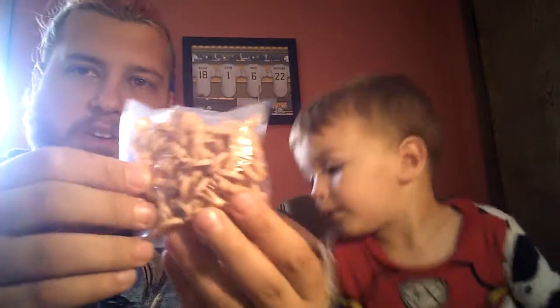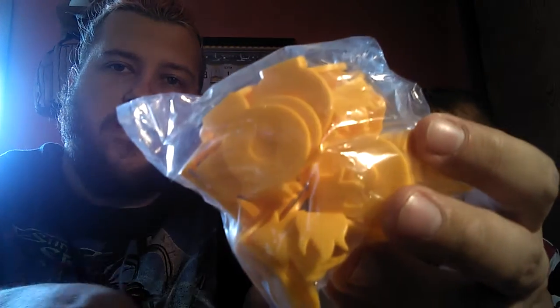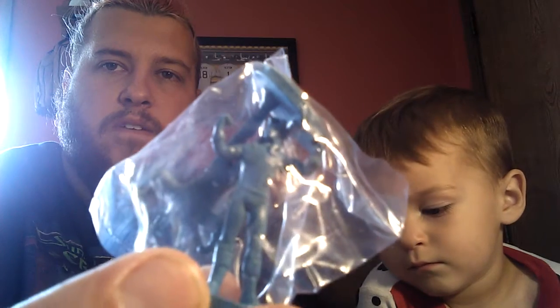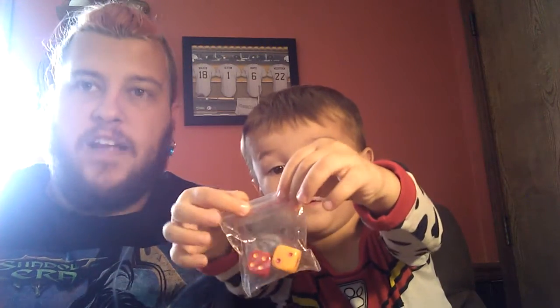Yeah, another package. What's it got in it? It looks like we have our orphan tokens — the kids screaming and whatnot. And then we have our tokens for fire. You can see that one really good right there, the fire token. And then that one's the hero. And here's the turn dice — two dice, looks like for each character maybe.